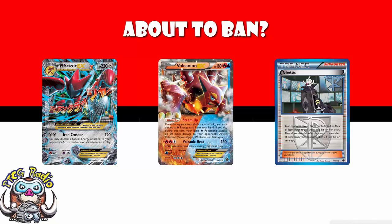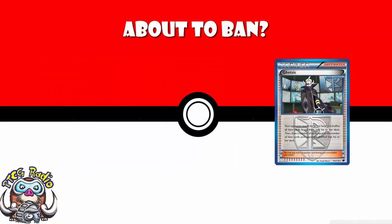I see somebody playing Volcanion against a Sizzle deck and they lose, and I say how do you lose playing Volcanion? And the answer I get: Ghetsis. It's a way that somebody can potentially win on the first turn of the game without their opponent even getting a chance to have a turn. Sounds like the kind of card that might end up on the ban list.